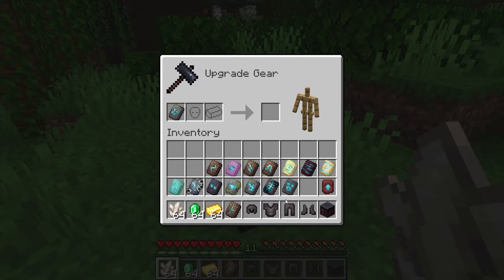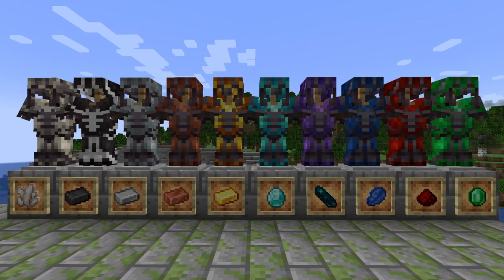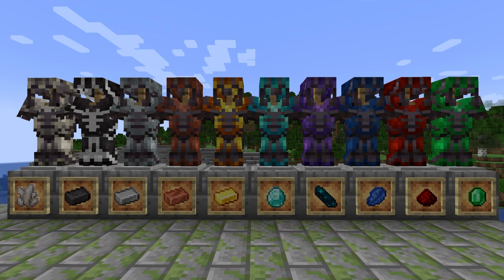For example, netherite colored armor trim will not make the armor immune to being destroyed by lava. The color applied to the armor will depend on the color of the ingot or crystal. There are 10 different colors: nether quartz is white, netherite ingot is black, iron ingot is gray, copper ingot is copper, gold ingot is gold, diamond is turquoise, amethyst shard is purple, lapis lazuli is blue, redstone dust is red, and emerald is green.